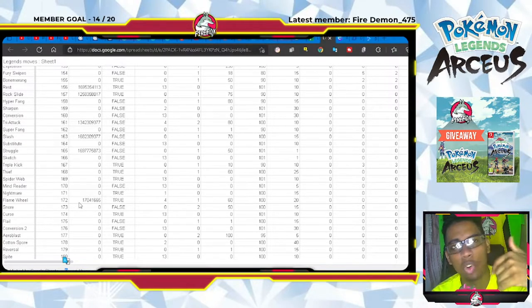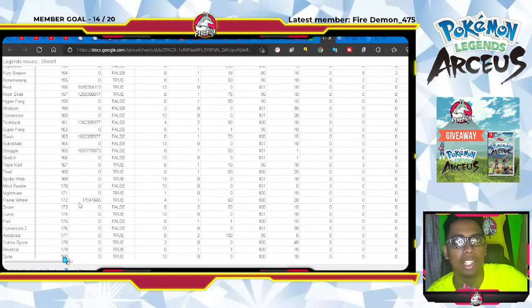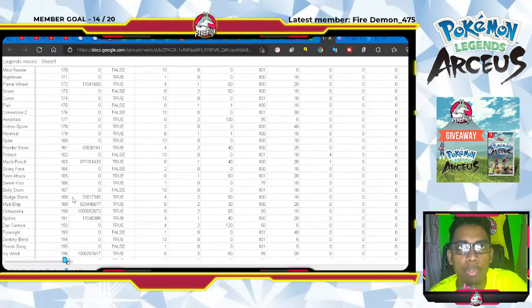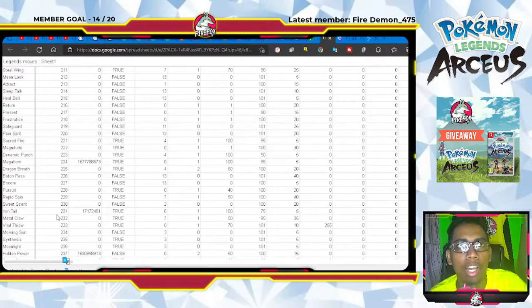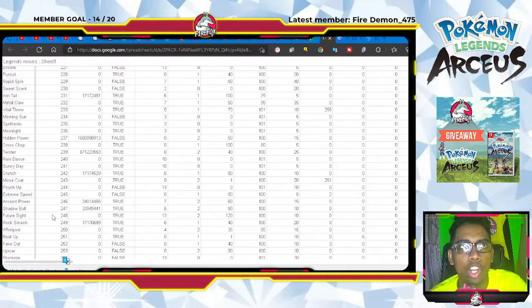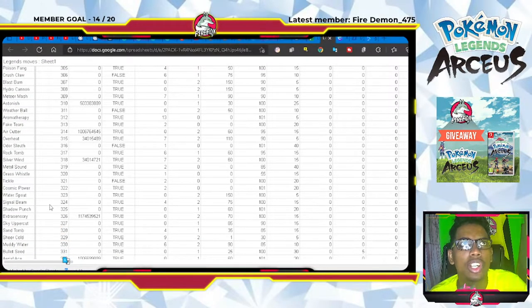I'll be putting the spreadsheet in the description so you can go through it yourself and check the accuracy, priority, power, and all the statistics for each move including the typing. We have Tri Attack, Slash, Struggle, Flame Wheel, Powder Snow, Mach Punch, Sludge Bomb, Mud-Slap, Octazooka — I think that's a new one — and Spikes.